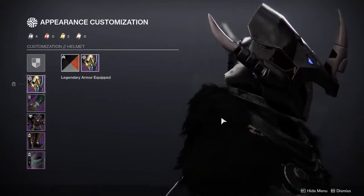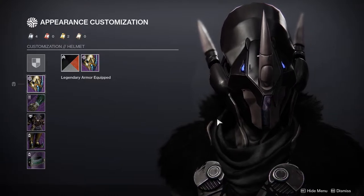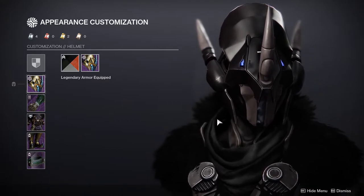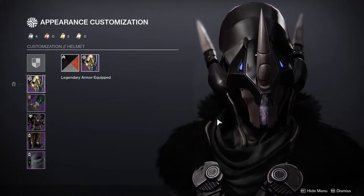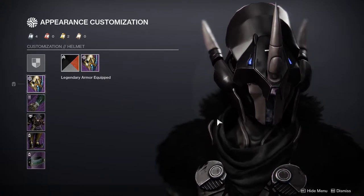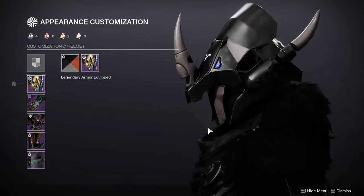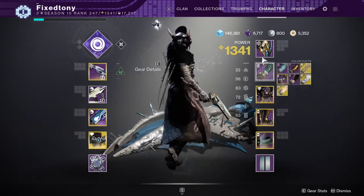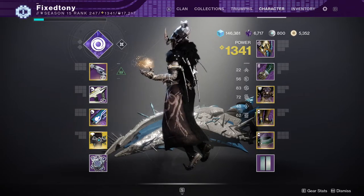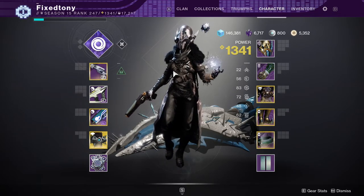Let me know what you guys think in the comments. I had a lot of fun doing these aside from the warlock, which gave me headaches. The hunter came out really dope by accident. The titan set is actually a real void melee build I play, so that was a no-brainer. The warlock I don't play as much, but that might change this season. Follow me on social media — links in the description — and I'll see you guys later.